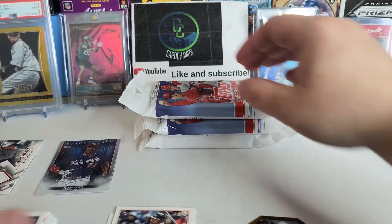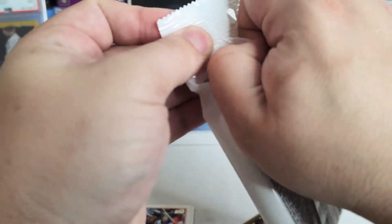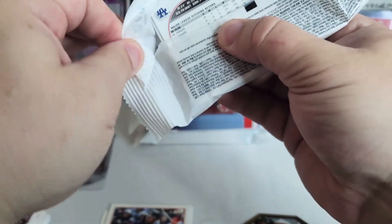Not a bad pack — we got a relic, I wasn't expecting that so I'll take it. Mike Piazza relic — interesting, didn't even know that was a thing in this set. It's always cool when you get a nice little surprise. Let's get right into the next pack.